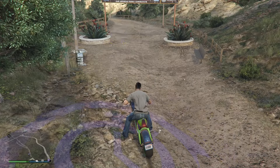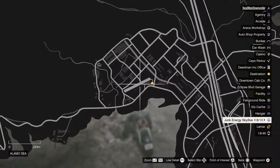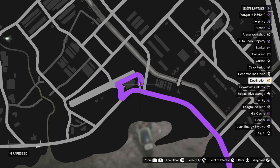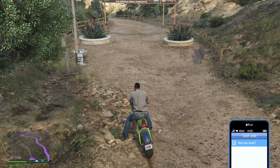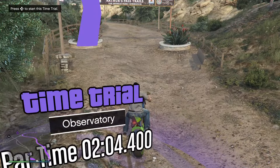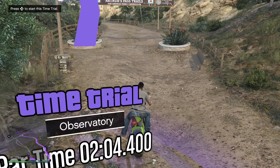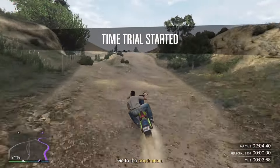Same as before, come into the Corona, press right on your D-pad, open up your phone, come all the way up to Grape Seed here and set a waypoint. Back out, open up your phone and quit the time trial. Next, head up to the edge of the Corona here like this and press right on your D-pad to start again.